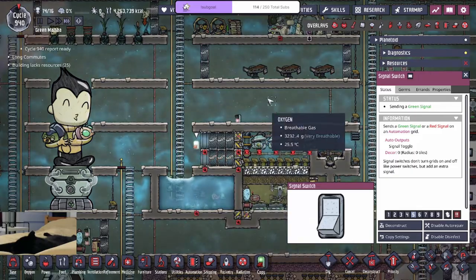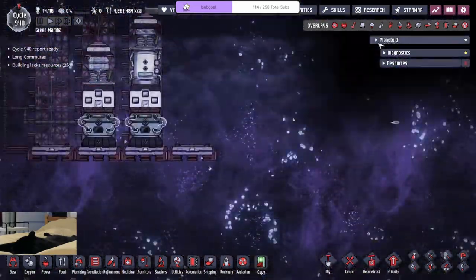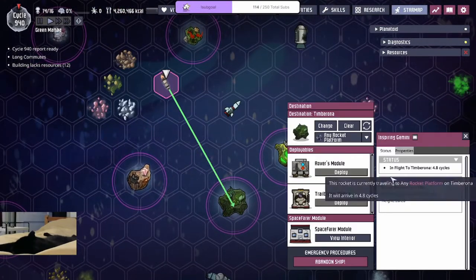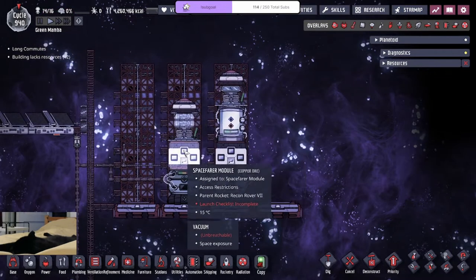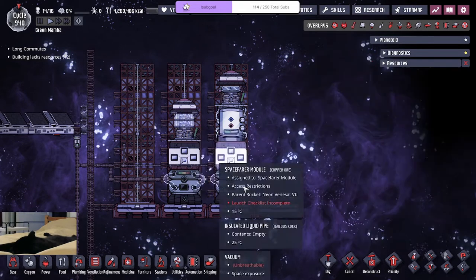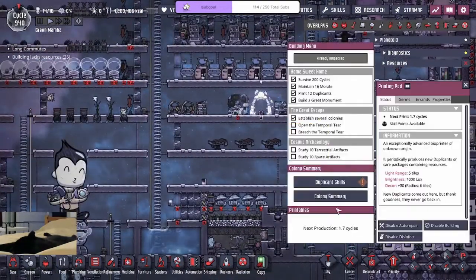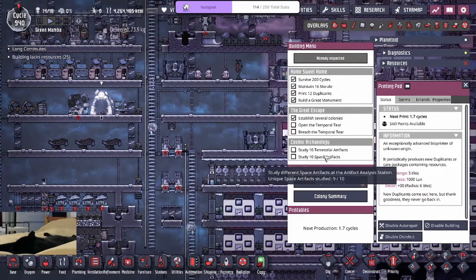Are there any rockets in space? We have one coming back and it's not holding anything, so this is our only artifact rocket. How many more artifacts do we need to gram? Nine and ten.